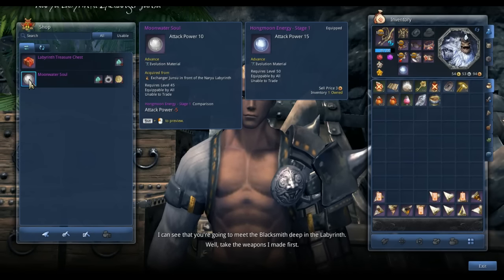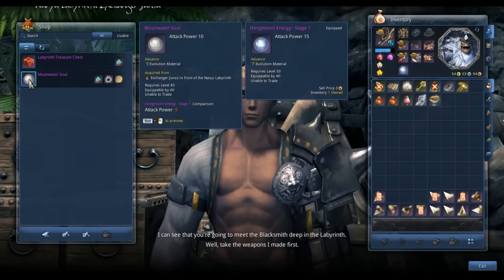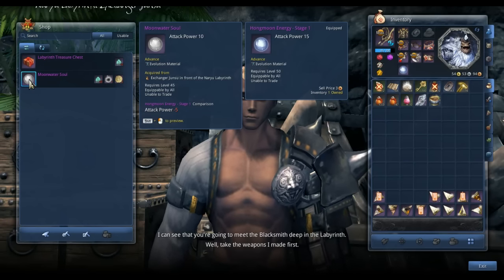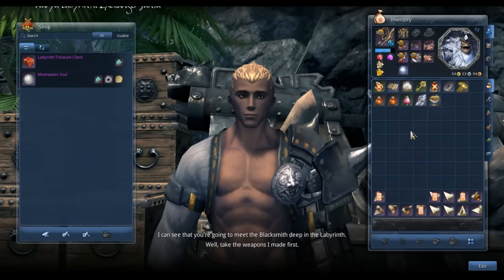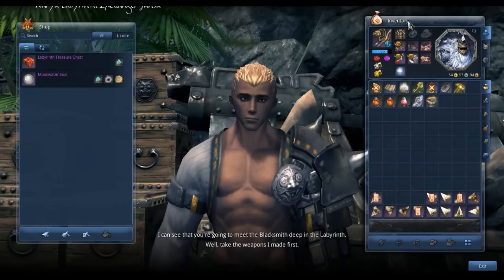Another thing to note: my Moon Water Soul actually says 15 attack power, and that's because you can actually upgrade the Moon Water Soul once you get it. So that's basically it — that's my quick video on how to increase your attack power for your character.